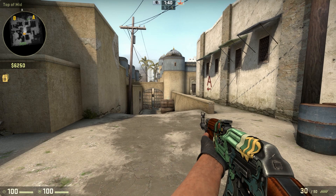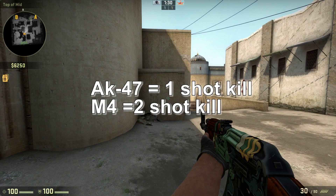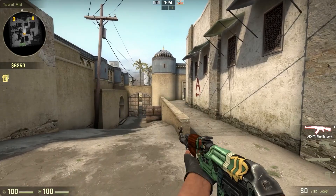Alright, crosshair placement. Crosshair placement is perhaps the most important step to be Global Elite. Your crosshair always must be at head level of an enemy — around here — to ensure that you always get a headshot. So with the AK's one-shot hit, let me show you an example. This should be an enemy right up on that corner; I'm going to one-shot him with my crosshair always at head level.